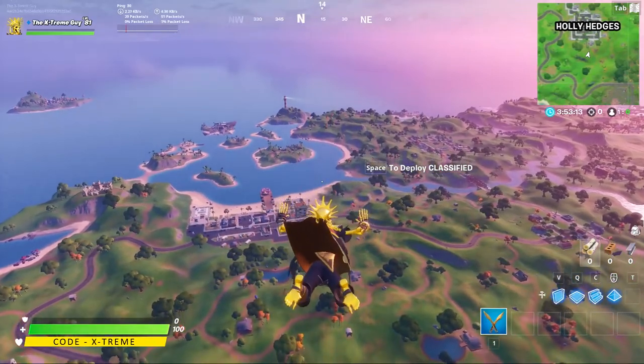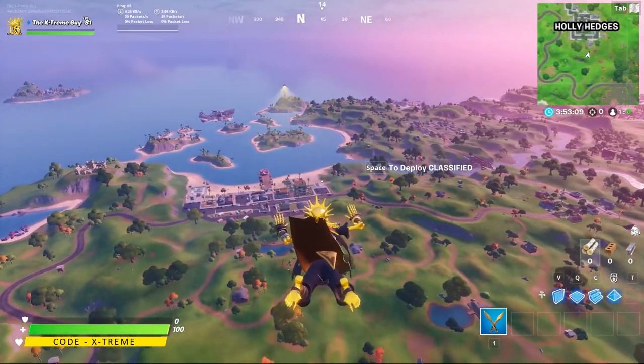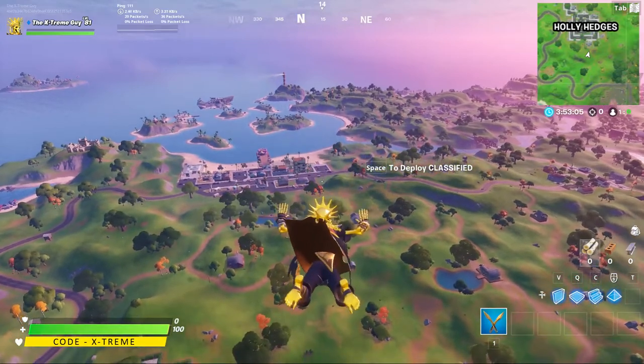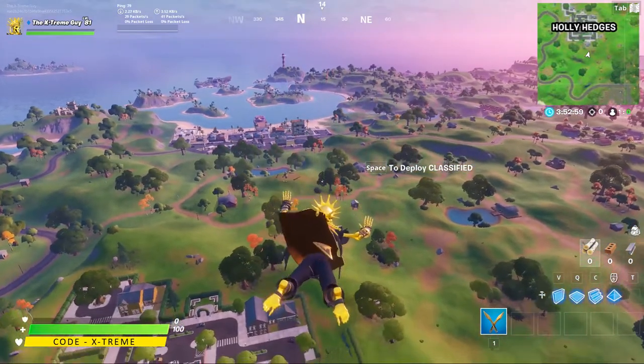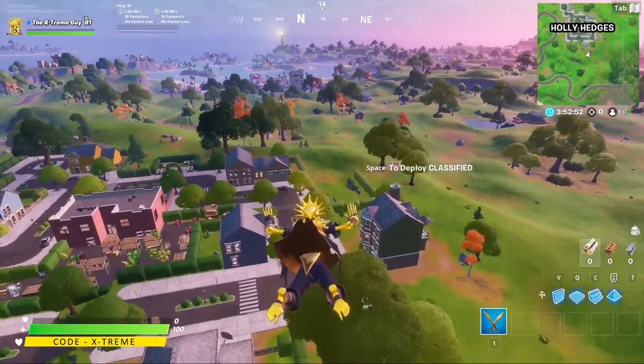Hey, what's going on everybody, welcome back to the channel and welcome back to Fortnite. In this video I'm going to be showing you guys how to complete a challenge from Muscle's Mischief Challenges, which is Fortnite Chapter 2 Season 2 Week 6 challenges. The challenge for today is to destroy dog houses — we need three of them — so I'm going to be showing you guys all of them in this video.